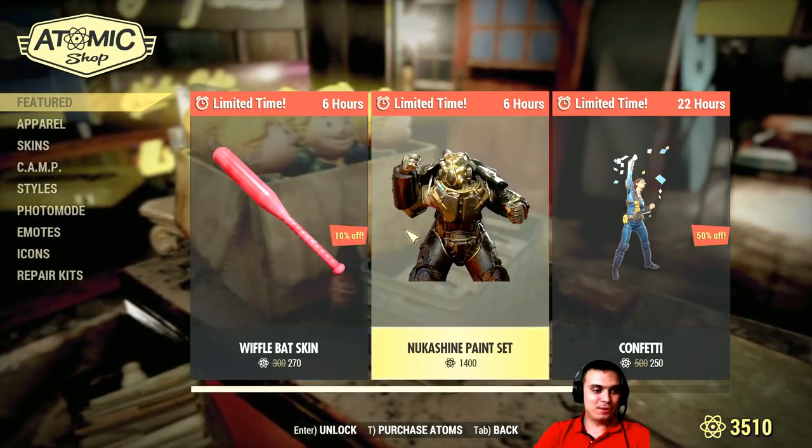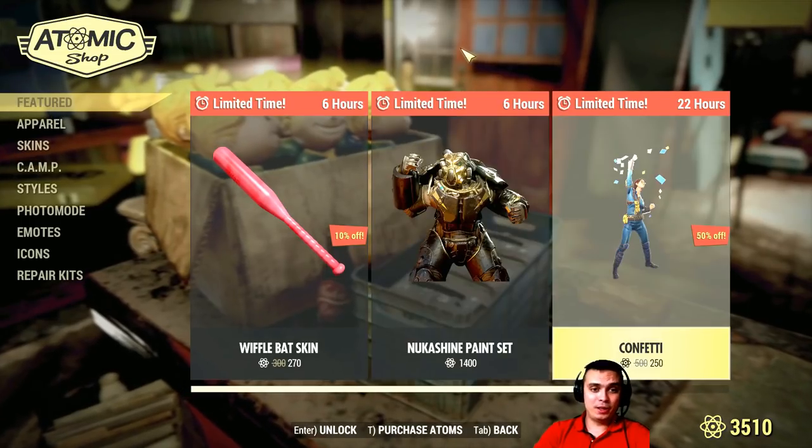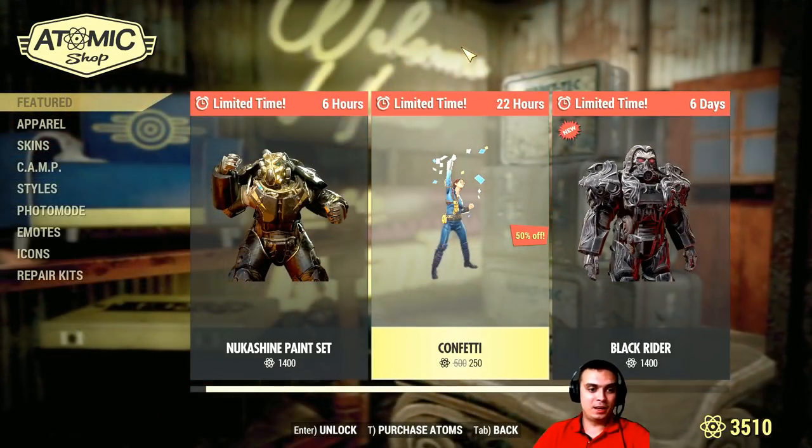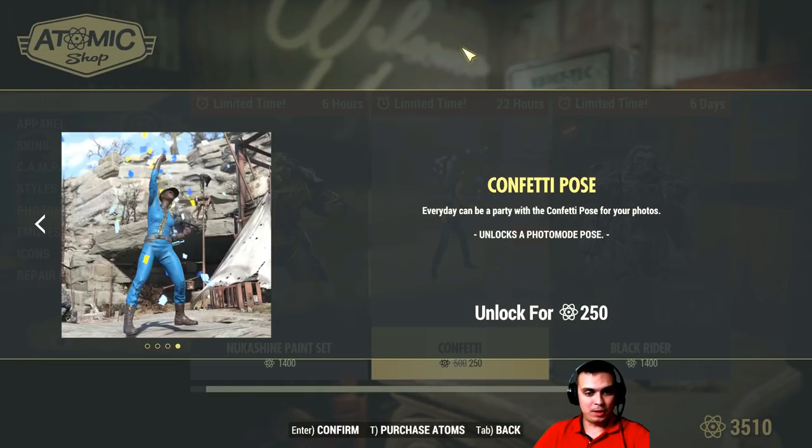So we still have six hours left for these two skins, which I already covered this morning. But on the limited menu we have the Confetti Paws — it's a photo pose which I'm not gonna buy for 250.